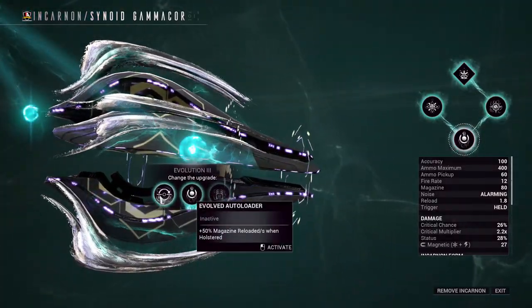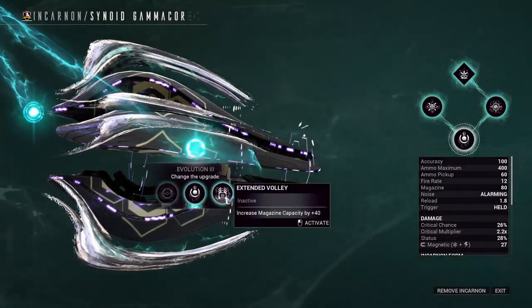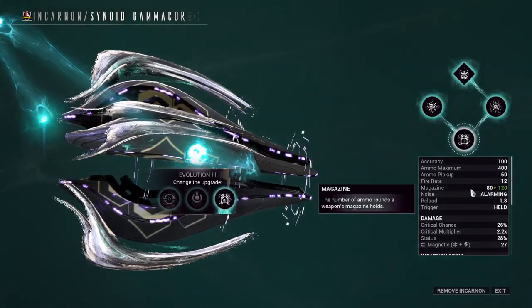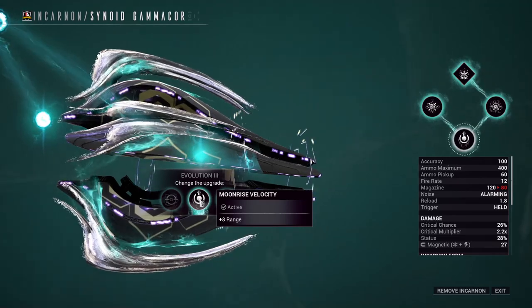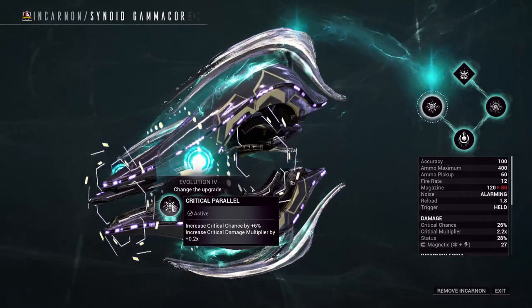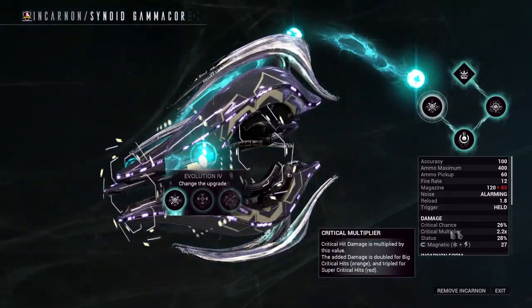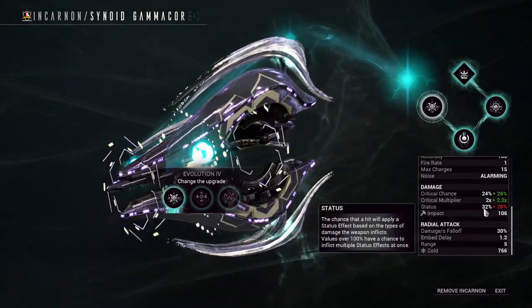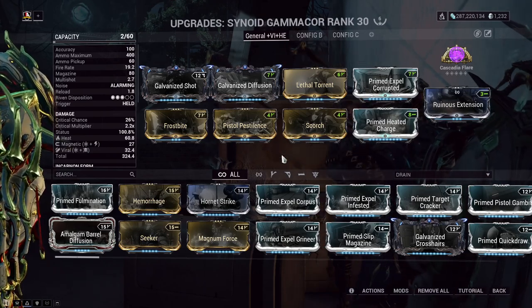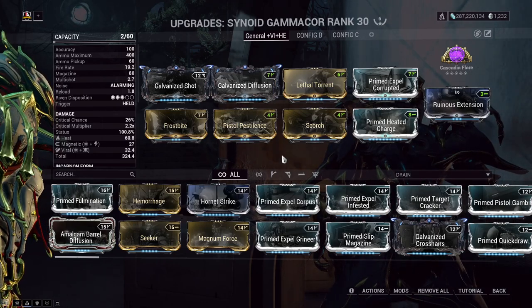Evolution 3 options are: magazine reloads per second whilst holstered, an increase to beam range by 8 (note: this does not increase the explosive pull range), or an increase to magazine capacity by 40. I liked the utility of the beam range increase so I went with that. Evolution 4 options follow the pattern of critical or status increases — I went with the first option for an extra 20% critical damage. For my build I went status heavy: damage, multi-shot, viral and heat, faction mods, and a flare arcane to ramp up damage. I tried a critical build but felt it lacked impactful damage against higher-level enemies, so I preferred status to strip armor and whittle enemies down with DoTs.